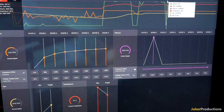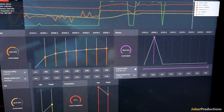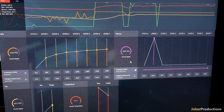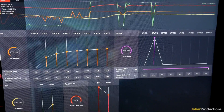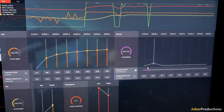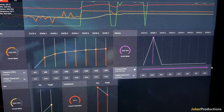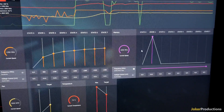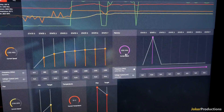Before we discuss those numbers, I want to talk about a change that I noticed in the Wattman overclocking software. Previously, I was able to get my memory overclocked by an additional 200 MHz, and the max I was allowed to put was 250 MHz — that was the maximum the software would allow. On the latest driver update, however, it is now limited to only allowing the user to apply an additional 50 MHz onto the memory, which means I can't even get it up to my previous max stable memory overclock of 2200 MHz.